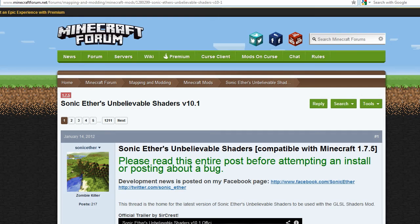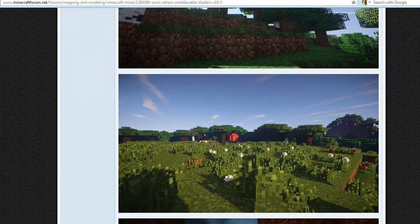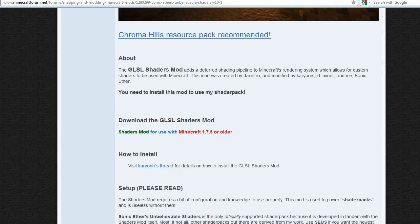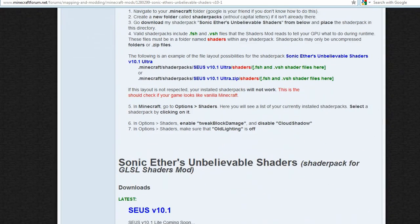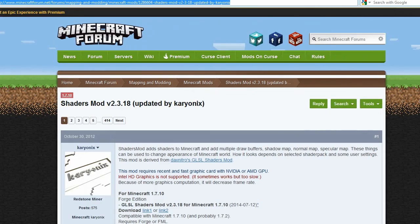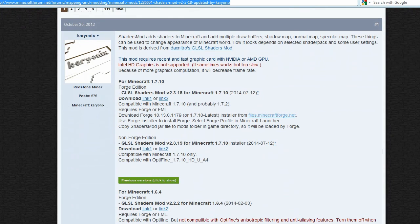If you have that installed, or any other modpack that has Forge as a part of it, you can go to the Sonic Ethers Unbelievable Shaders website — it has been updated. I will put the links in the description for you guys. You can download a few things that you'll need. The first important thing you will need is the Forge installer, which you can get from the specific link on the Shaders Mod version 2.3.18 page.